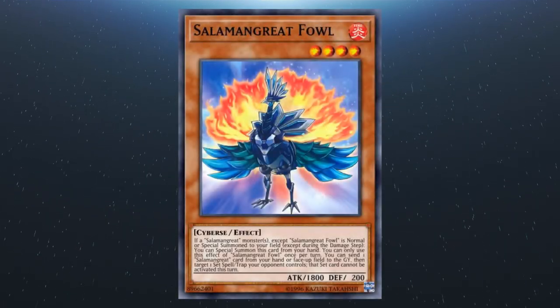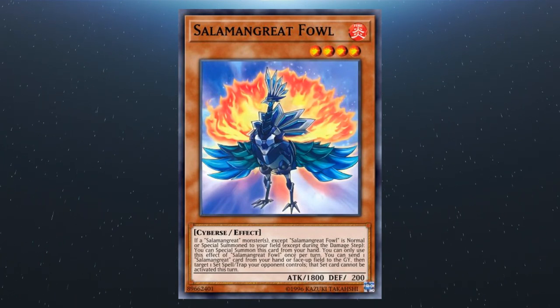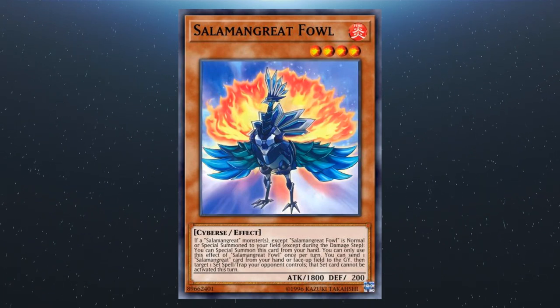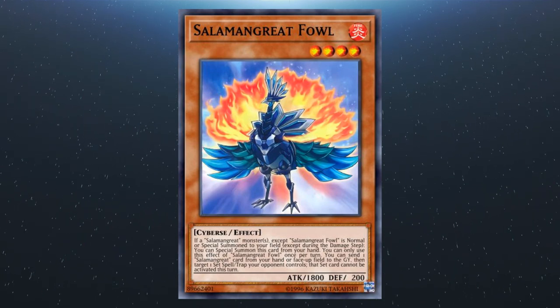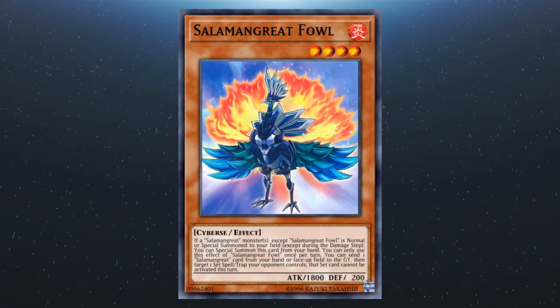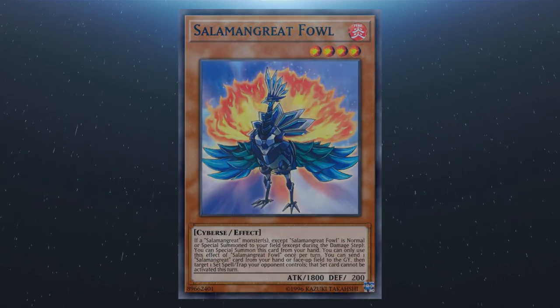Next up we have Salamangreat Fal. If a Salamangreat monster or monsters (except Fal) is special summoned to your side of the field, you can special summon it from the hand — this effect is a hard once per turn. You can also send one Salamangreat card from your hand or face-up on the field to the graveyard and target a set spell or trap your opponent controls, which cannot be activated this turn.